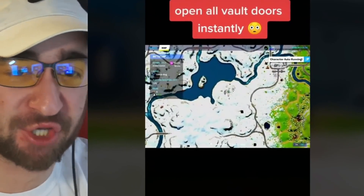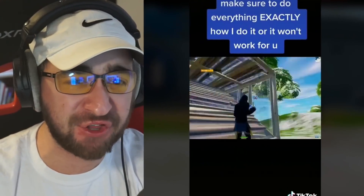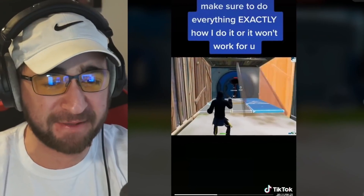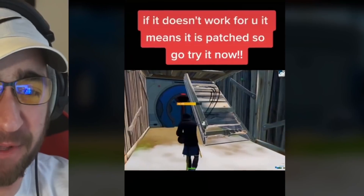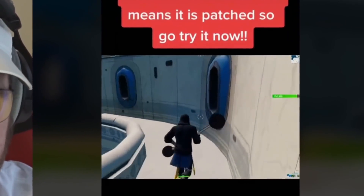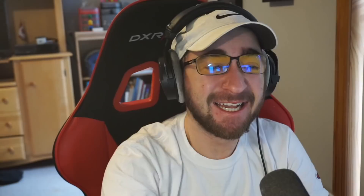Crazy new glitch to open all vault doors completely instantly — make sure to do everything exactly how he does it or it won't work. He placed a floor, he's editing it, he's placing stairs. If it doesn't work for you, that means it's patched. And now the vault is literally open. Okay, this is fake — there was no vault door at all. He's in Battle Lab. Good try — that myth is busted.